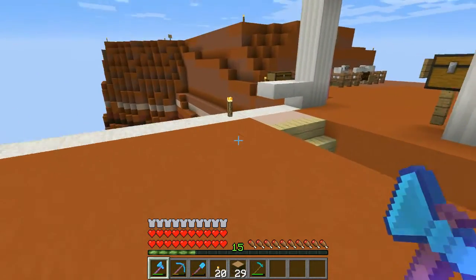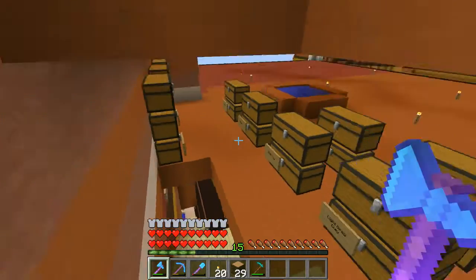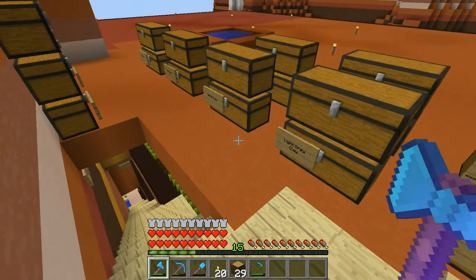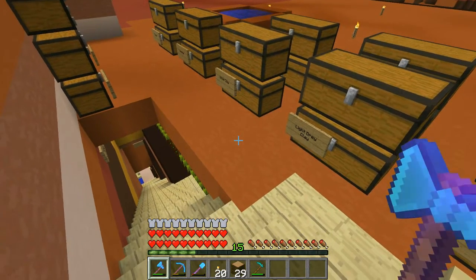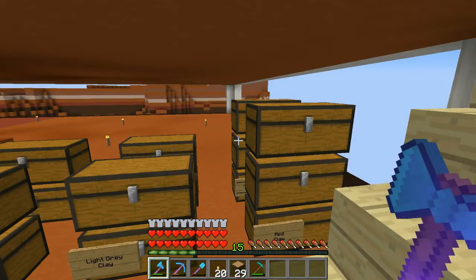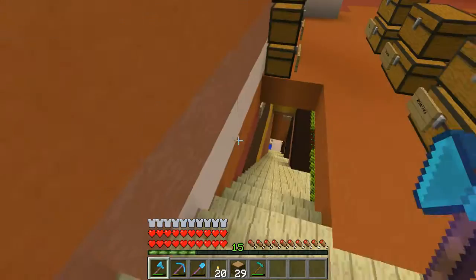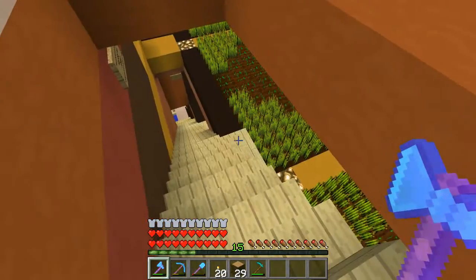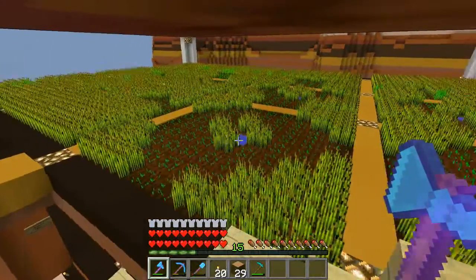A huge shout out to my friend Connor Calvin, who on here — and I'm such an idiot, I don't know why I never noticed — his in-game name is his name spelled backwards. It's like Ronic, whatever it is. Just write his name down, Connor Calvin, look at it, spell it backwards, that's his name. So weird.